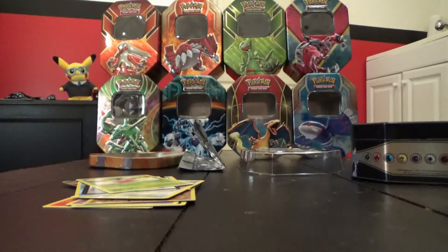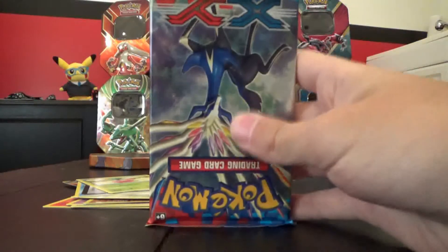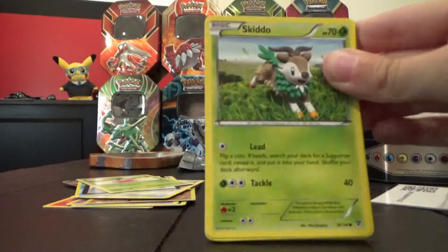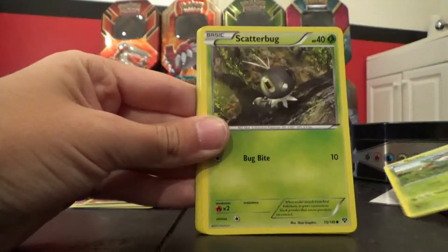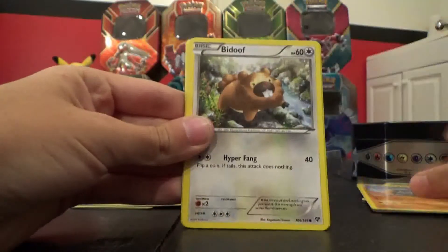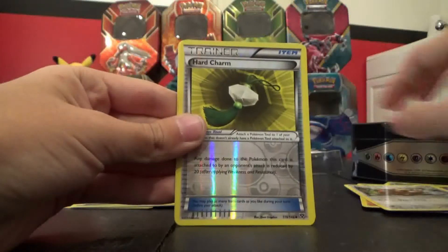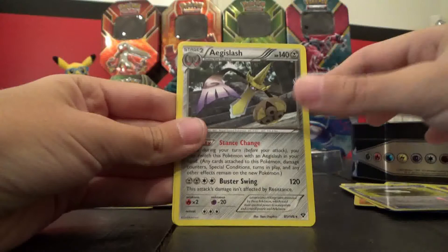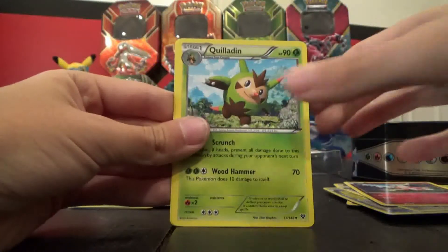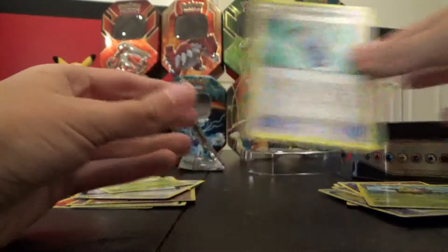Opening the XY pack. Got Skitties, Scatterbug, Weedle, Rhyhorn, Bidoof, Hard Charm, Aegislash, Mr. Mime, Krilbadin, and Evil Soda.